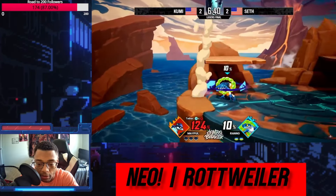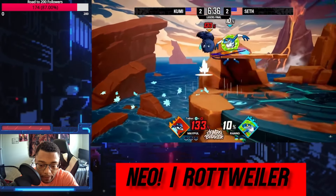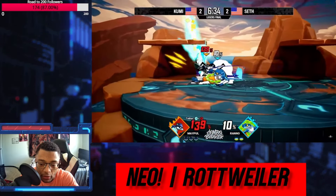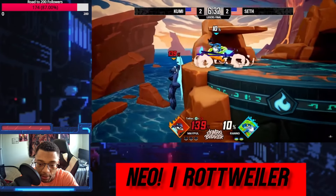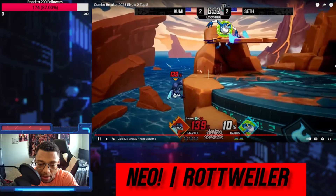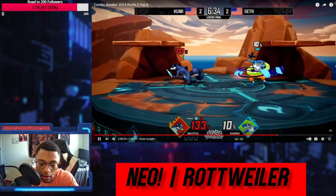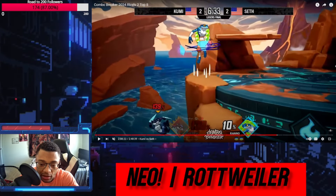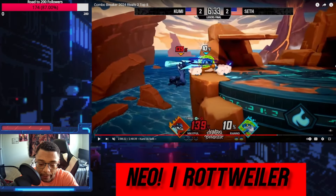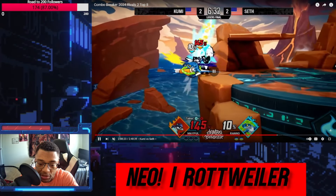I like that use of invincibility to get rid of Lily for a second and then send Maple off stage with that fair. I like that crouch down tilt just to go underneath a potential aerial. Maple is so vulnerable at the ledge — this is probably her weakest moment. This is a little greedy up here, to be honest. She is kind of vulnerable when she's recovering and you do have to poke at her.